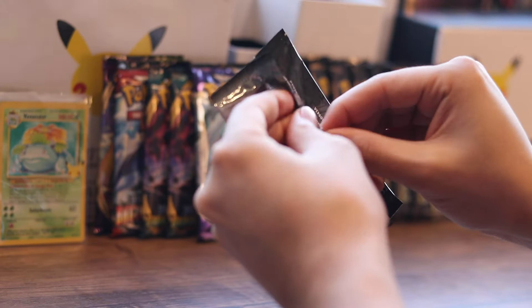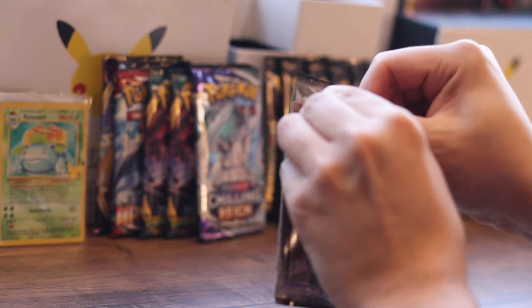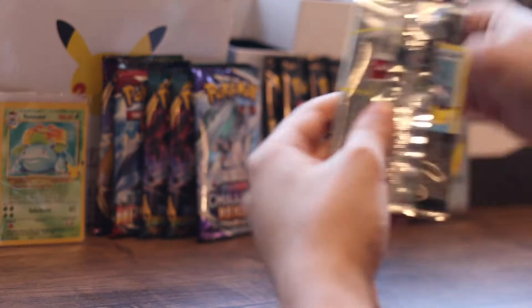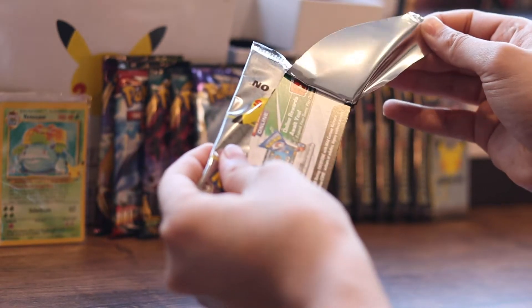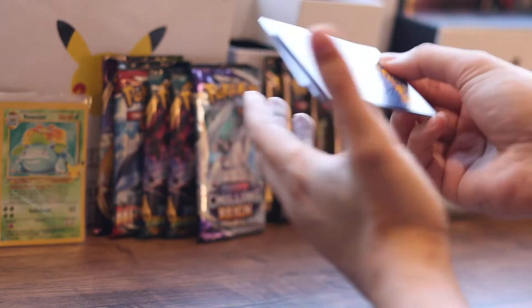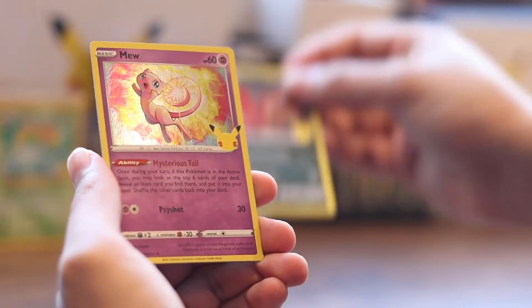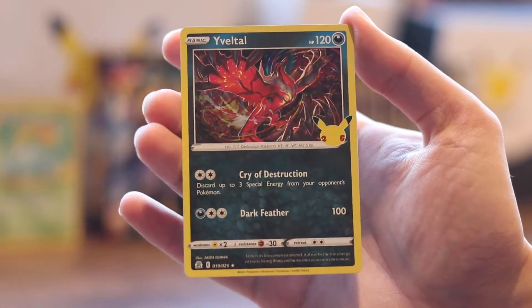Pack two. I see the Cryogonal. I don't want to bend it so I'm going to rip it off like this. Cryogonal - alright. Yveltal, we have another Yveltal! Yveltal, Cryo, Destruction Down Feather. Mew - that's nice. And a Growlithe. That's not bad. Yveltal's nice.